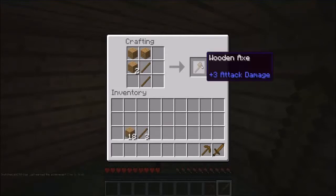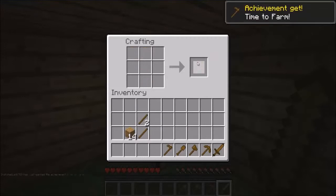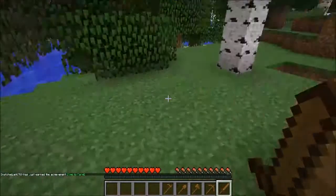There we go. Might make a hoe, just for the sake of it. Okay, there we go — these are all my tools and stuff.